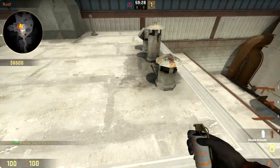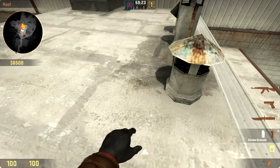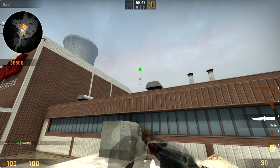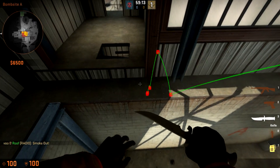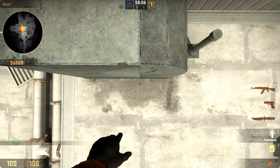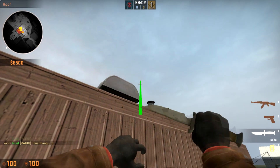Then they'd have player number 1 line up here with this dot, crouch down, line up on this line, a little bit up, stand up, and throw. This will break through the window, bounce, and land right in front of Heaven. Then as soon as he threw that, he'd jump right up here, crouch, double prime his flash, and throw it over this vent.